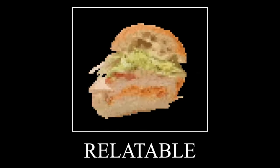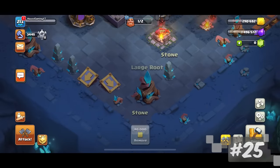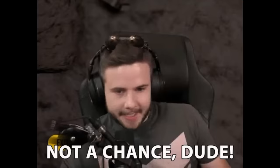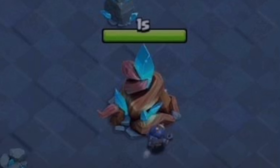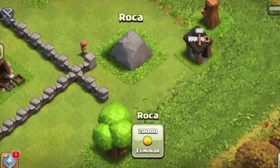You probably still have some obstacles in the Builder Base because you don't know what will be rare one day. I'm not taking any chances. I'm not about to remove all this stuff and then 25 years later in a 'rarest obstacles' video, it's gonna pop up. If I knew rocks didn't respawn in the home village, I would've never removed them. They're rare now and I don't have any.